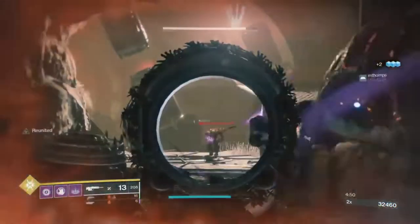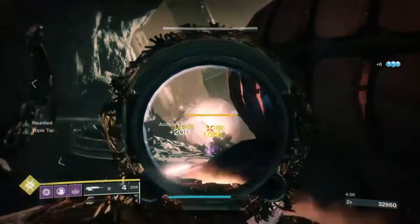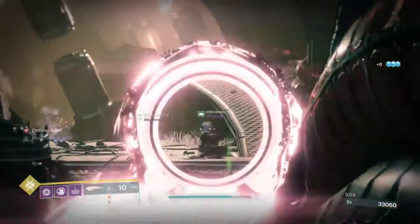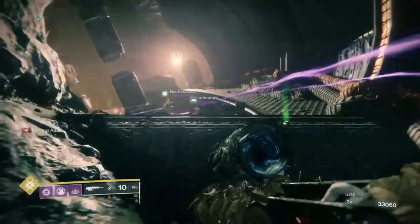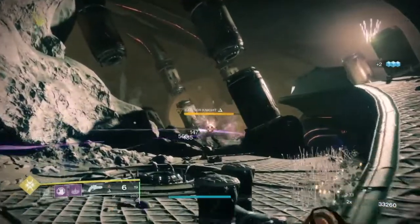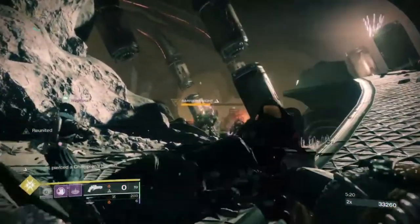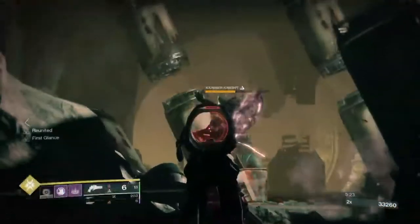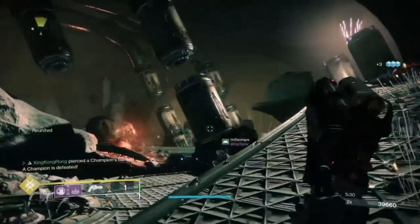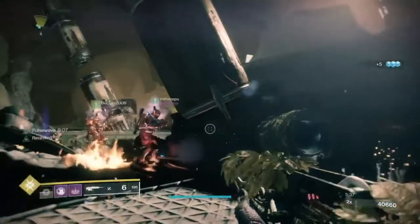In this portion, it's the Shrine of Oryx — the hallway right before the boss. This is a perfect example of what I was talking about earlier for the tip on narrow hallways and lines of sight. There's a ramp on the right that I try to utilize when I can to get some elevation so that I'm not in the way of my teammates. Get that high ground when you can.